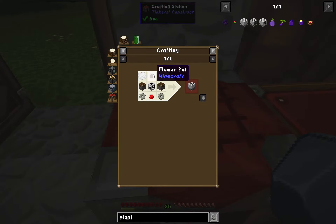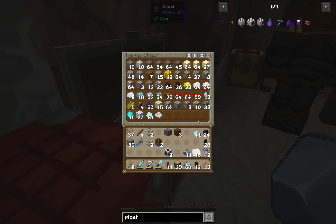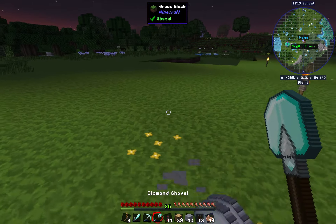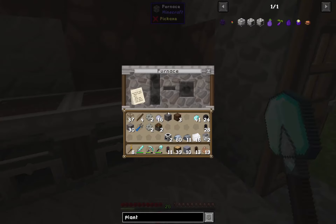The other thing we're going to need is a flower pot, and we have some clay floating around here somewhere. There's the clay, so we're going to put a couple clay out here and smack it with our good old shovel. We've got 16 - we don't really need that many, so 8 is a good start.